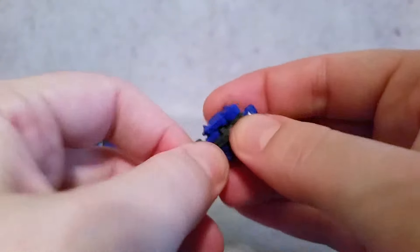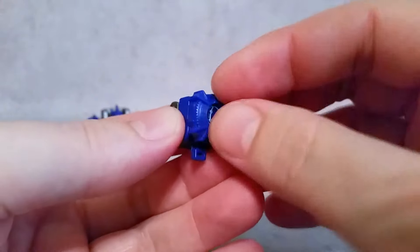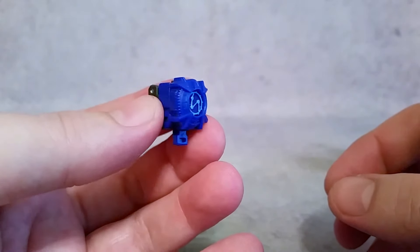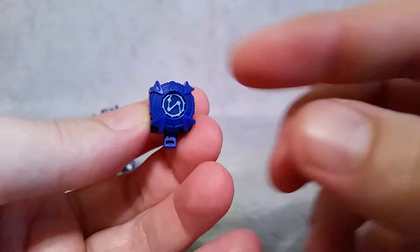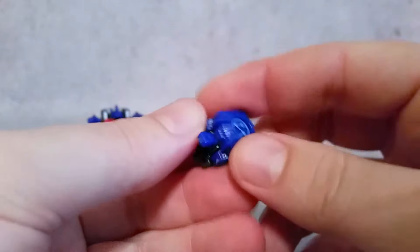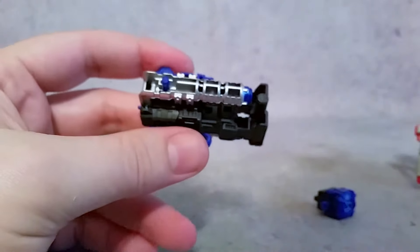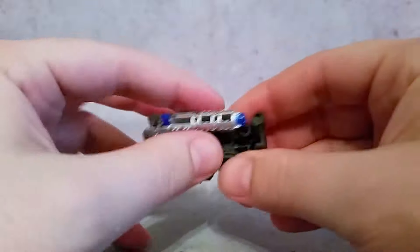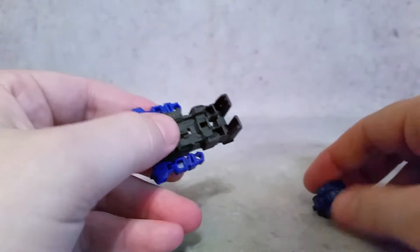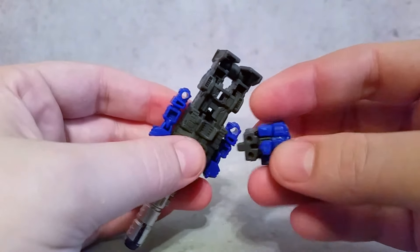You can bend at the knee, do a seating position, or just collapse it up. Instead of a head going in for a Headmaster like they had in Titans Returns, now they have this little gimmick. To put this guy into Target Master mode, you flip this over and flip this down. You see these two little pegs and you have those holes there at the feet.